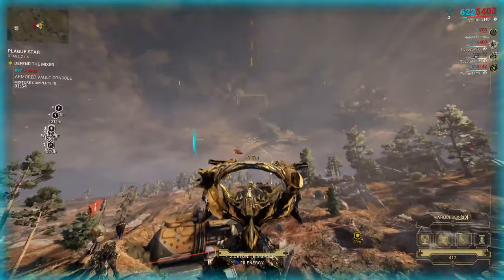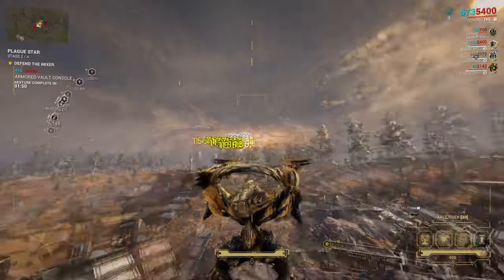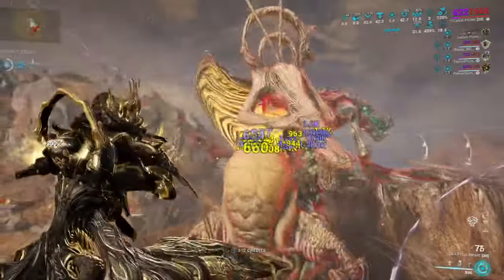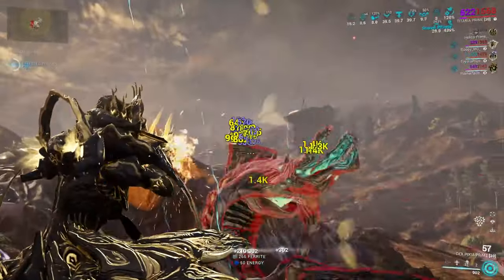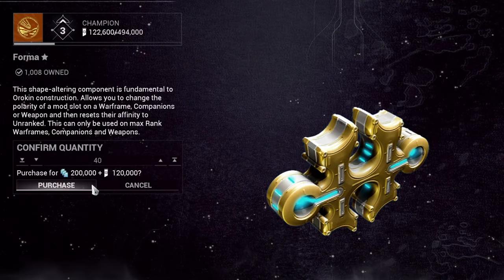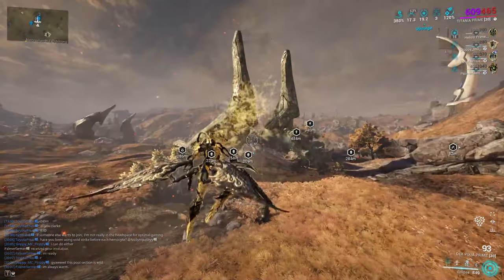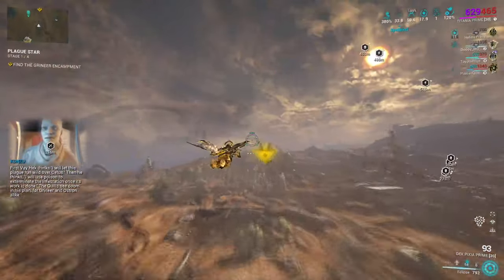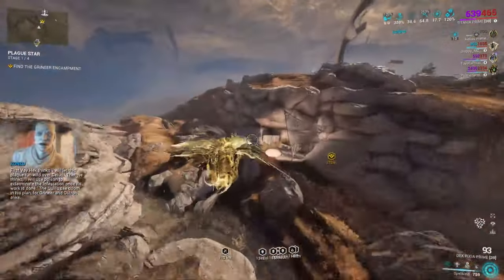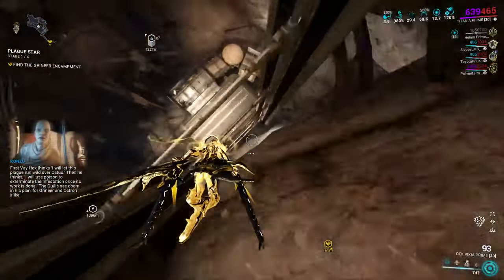I'm sure you've heard all your favorite content creators go on about this being the best farm in the game, but guys, it's no joke. Operation Plague Star has returned once again, and with it comes the fastest guaranteed way to earn fully built formers to stockpile over the next two weeks. My advice: jump into this and grab as many as you can, but the challenge is not burning out. Don't overdo yourself — even if you muster up 20 formers, it's better than nothing.